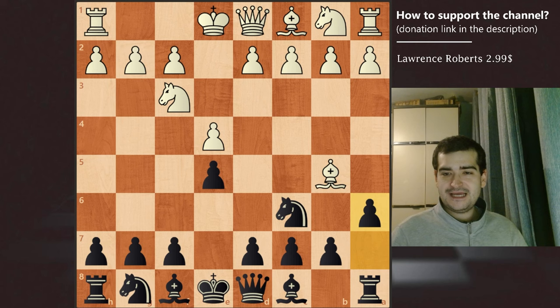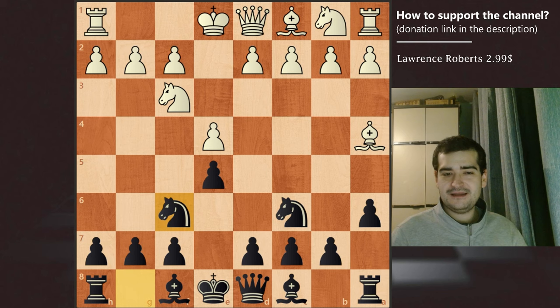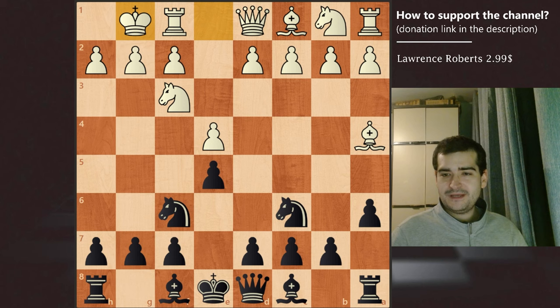a6 — black attacking the bishop. Bishop a4. After Nf6 played by Sultan Khan, this is Morphy's defense, Morphy's variation of the Spanish Game. White castles and black continues with d6, protecting this pawn on e5.